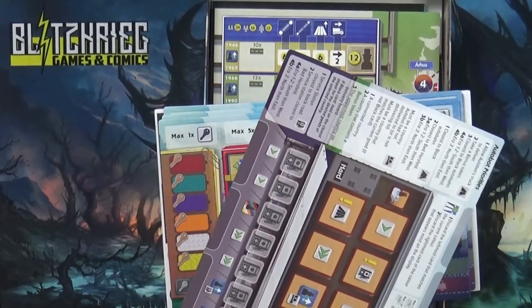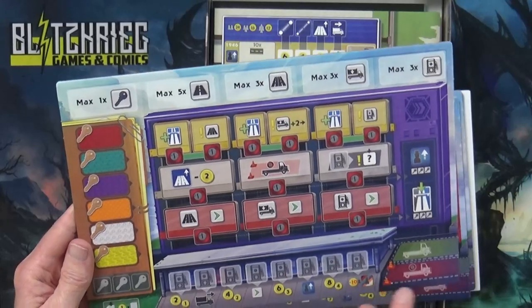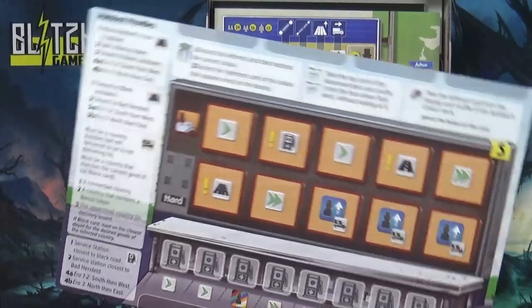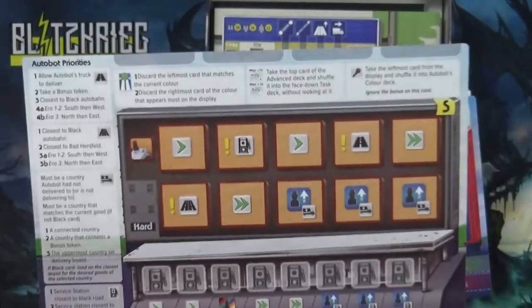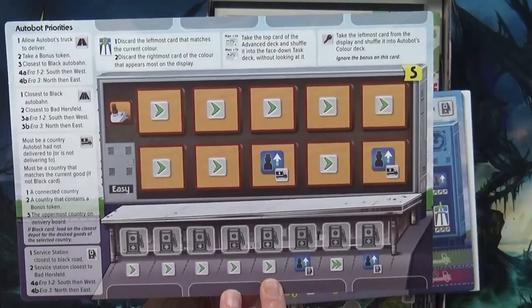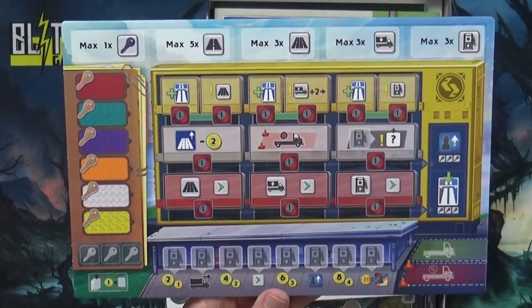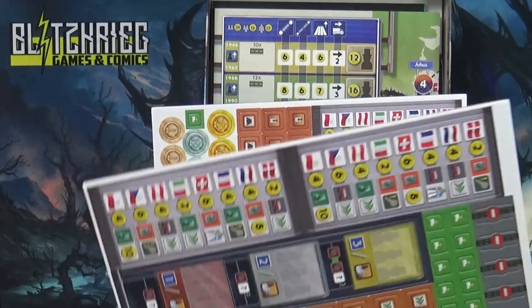We have player boards here. I was checking to see if these look different in any way — I don't think so, I think they're all the same, just color. It shows Autobot priorities here on the top. I know I'm used to calling them Automa from Stonemaier Games. I thought these were supposed to be dual-layered boards, but maybe not — there are so many Kickstarters that say so many things.